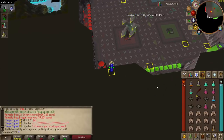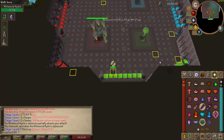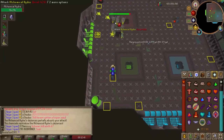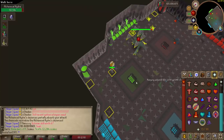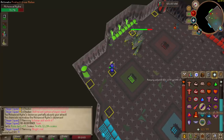Now let's talk about the Hydra's attack mechanics. It has two attack styles — ranged and magic — and it alternates between them. These attacks are very predictable and will always be the same. When you enter the room it will start using one attack style and use it three times. So if it starts with magic, it will use three magic attacks, then switch to ranged, use three ranged attacks, then switch back to magic, and so on throughout the kill until the final phase.